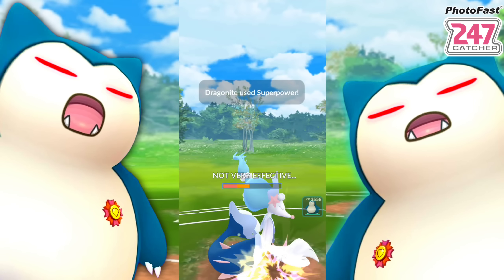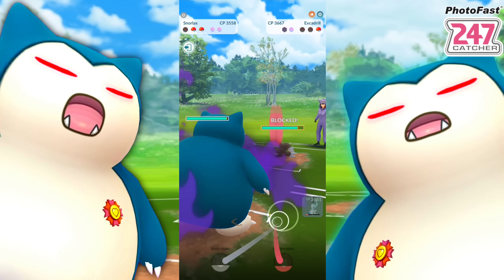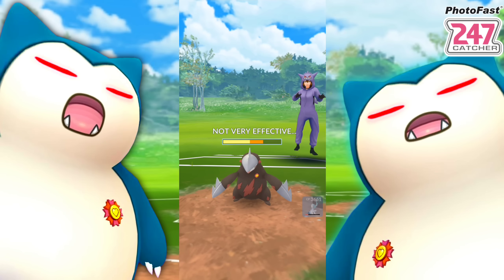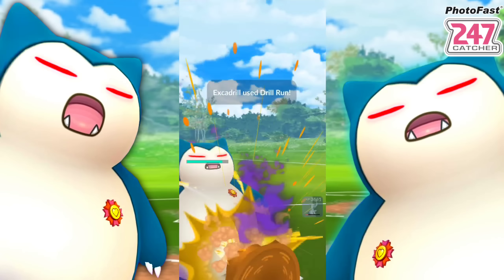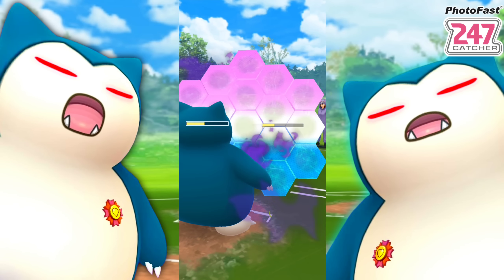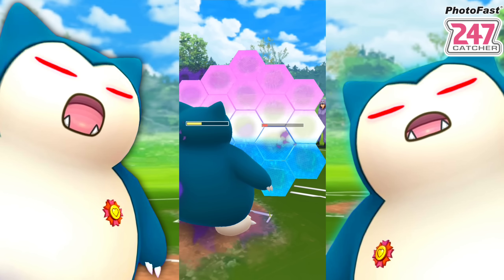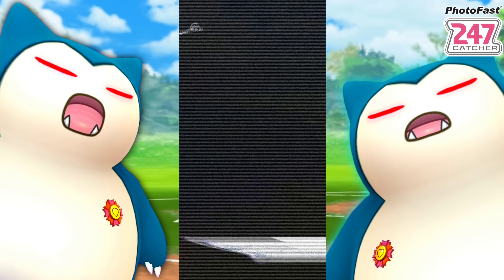We throw the Disarming Voice and swap into Snorlax, looking pretty good. All we really need is two Superpowers to take the win - the second one, even if the first is shielded after dropping attack, is enough. They're letting it go. We keep going with Body Slam - Primarina's Charm is resisted but still does enough damage. We shield Snorlax up and keep hitting. We just licked them down. Looking good, moving on.